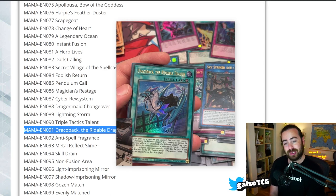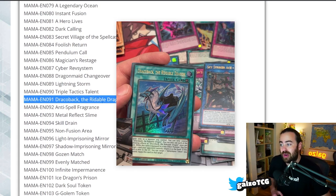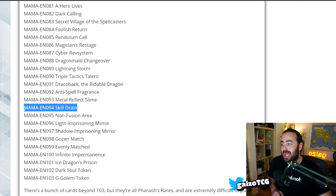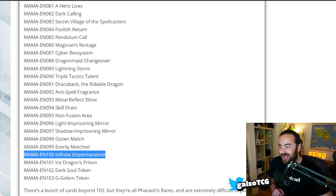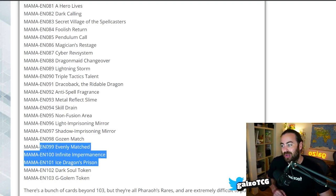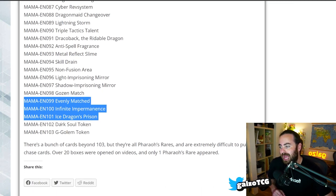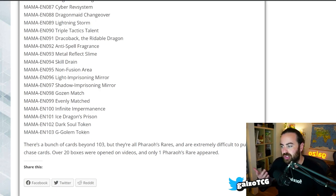Surprisingly, we also got Dracoback the Rideable Dragon — the equip card for the Adventurer package — here as an Ultra. For trap cards, and they are actually insane here: Anti-Spell Fragrance was just released as a rare, Skill Drain is absolutely amazing. We got the Light and Shadow Imprisoning Mirrors getting their first holographic reprint. Forbidden Droplets, Evenly Matched, Infinite Impermanence, and Ice Dragon's Prison — absolutely huge. This is a very very good set from Konami, an absolute home run. We also got the Dark Soul Token and a G Golem Token, even though G Golem cards aren't even out in the TCG yet.